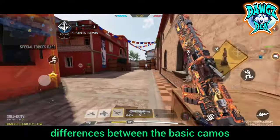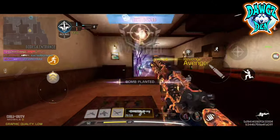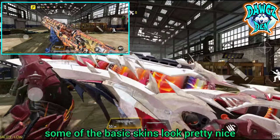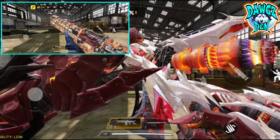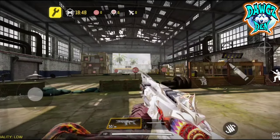So let's take a look at all the differences between the basic camos and the paid skins. First off, they look cool. Now don't get me wrong, some of the basic skins look pretty nice, but they really ramped up the visual appeal of the mythic weapons and legendary skins. But just looking nice isn't enough to qualify as pay to win, is it? Nah.